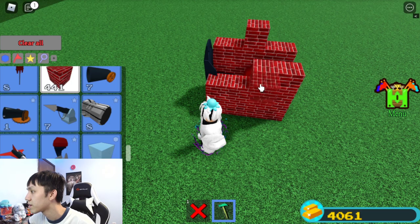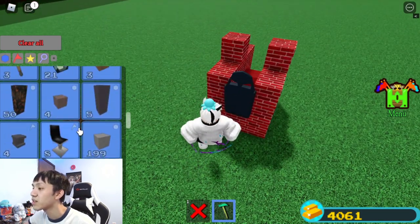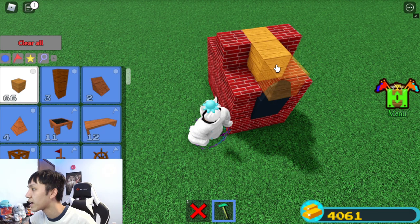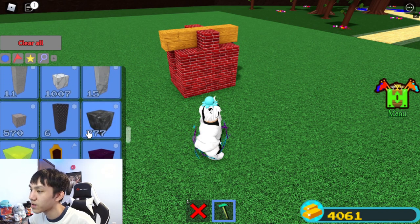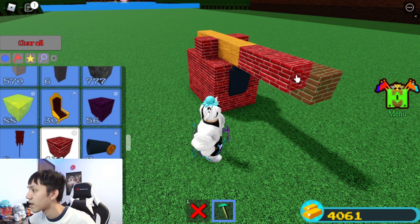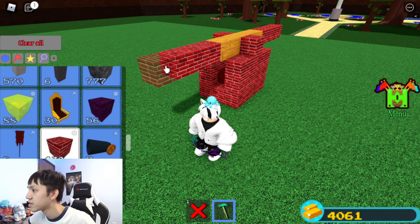Now let's do the same thing on the opposite side — second row, third row, and then on the fourth row just the middle. Now let's go to our wooden blocks. We need to balance it out: one in the middle, two in the back, and two in the front, just like this. Now back to our brick blocks — we need four brick blocks in the back and four brick blocks in the front, just like that.